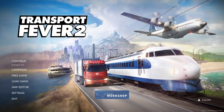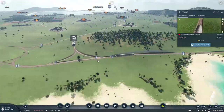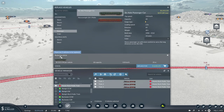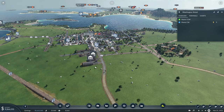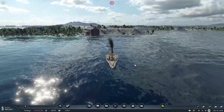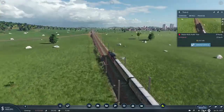Transport Fever, the classic transport simulation video game on PC created by Urban Games, has reached its second iteration with Transport Fever 2, which released today and you can purchase on Steam for $39.99. It can be summarized as a sandbox simulation video game where you work your way up from 1850 towards the late 2000s building your very own transport company, which includes boats, trains, airplanes, and tons of different vehicles throughout history.